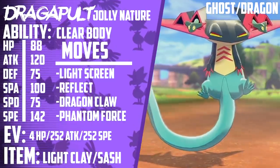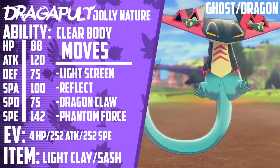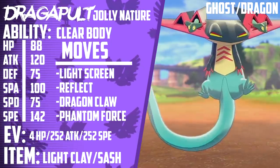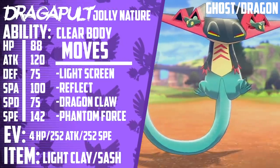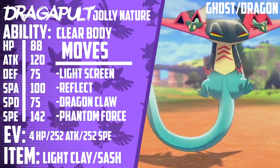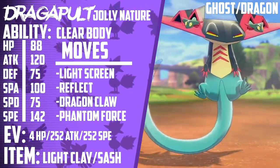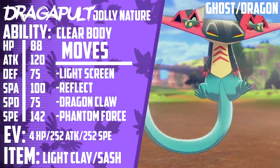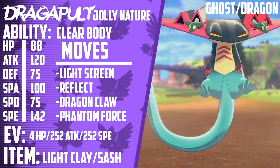But just like Yin and Yang, Dragapult attacks, but he also protects. Dragapult has access to a wide variety of support moves like Will-O-Wisp, Taunt, Helping Hand, Disable, and most importantly, dual screens. Its high speed allows it to be one of the most reliable Pokemon for setting up screens. Despite this, Dragapult can run dual screens and still run Max Speed and Max Attack. This set is 4 HP, 252 Attack, 252 Speed with a Jolly Nature, Clear Body, and Light Clay or Focus Sash. Its moveset is Light Screen, Reflect, Dragon Claw, and Phantom Force.